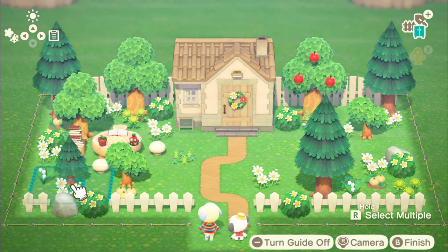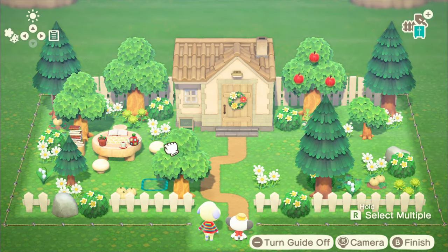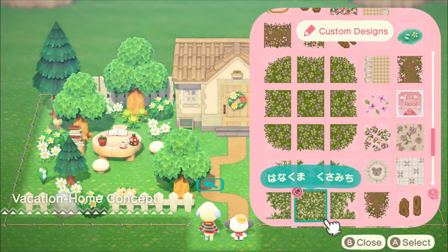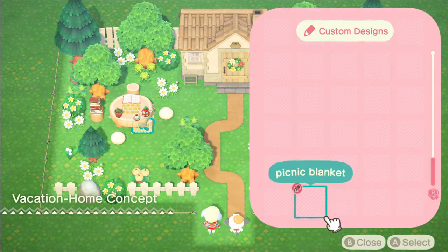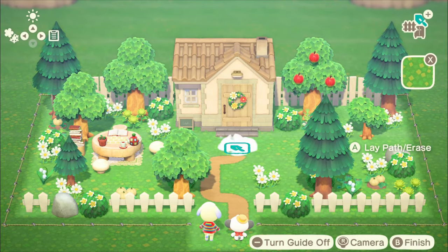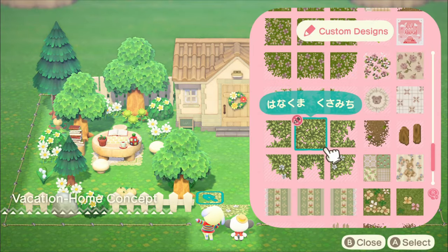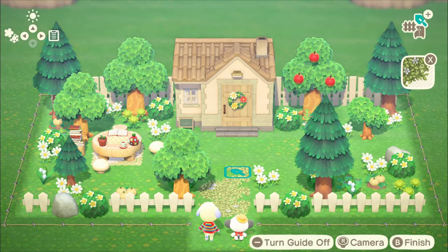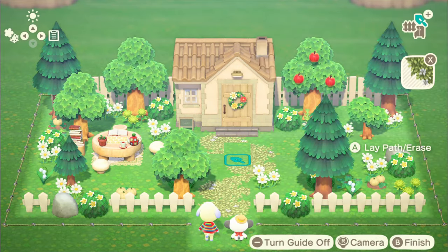I put little pops of red around, like the apple tree, and a little blanket under the table. I also went with a grass pathway custom design that I've been using for a long time - one of my favorites I don't think I'll ever get rid of. I thought it'd make it look a lot more natural. I also put another telescope outside and a cute little tiny library. I wasn't sure whether to go with sunset or early morning, but eventually I chose early morning. I need to remember to start collecting bugs because I unlocked the feature to put butterflies in builds but you have to actually catch them beforehand.